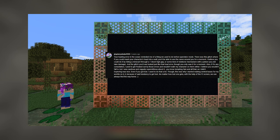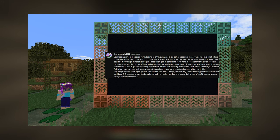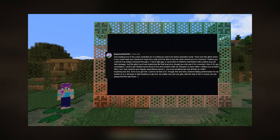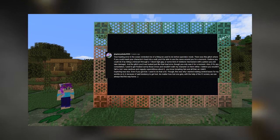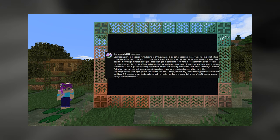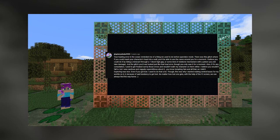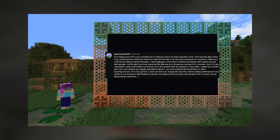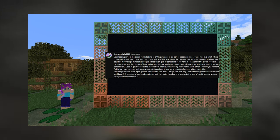User ApterixDrake said: 'Your loading error in the ocean reminded me of a thing we used to do before spectator mode. There was this glitch where, if you could mash your character's head into a wall, you'd be able to see the caves around you for a moment. You could do it by riding a minecart through a one-block-high gap, or some redstone mechanism with a piston. You did take damage. And the glitch looked just like that load error, though you only saw it for a moment. Also, if it's any consolation, I used to get freaked out by those errors and wouldn't walk my character on them either. I believe you wouldn't fall in, but I was cautious and vaguely superstitious about it — tempting fate and all that.'